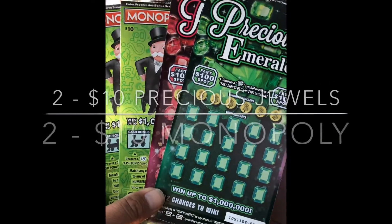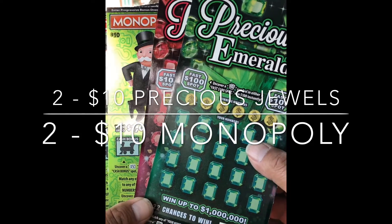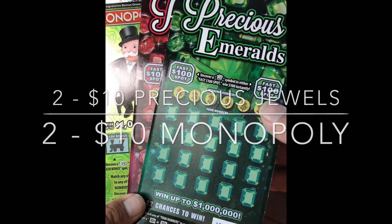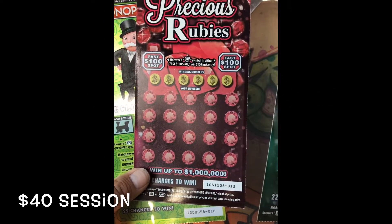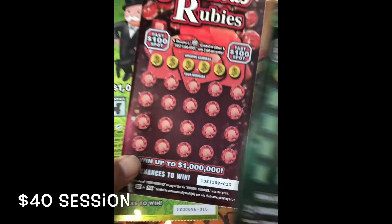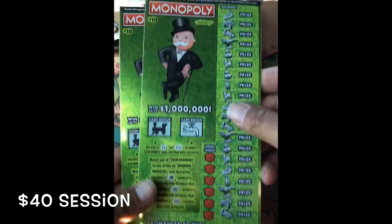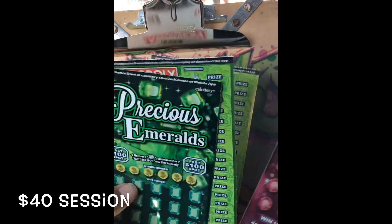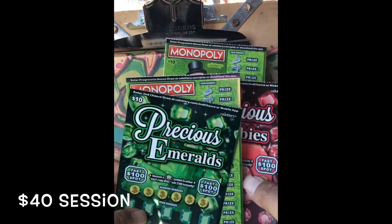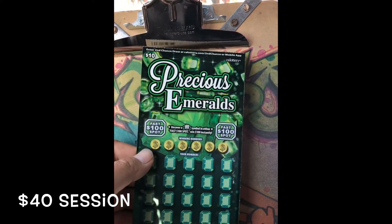What's up guys, this is LV Uso back again with another video. This time I got a $40 session. I got two of the $10 Precious Jewels — Precious Emeralds at ticket number 12 and Precious Rubies ticket number 13, lucky 13. And then I got two of the $10 Monopoly tickets, number 16 and number 17. Let's get started — start with the Precious Emeralds, then the Monopoly, then the Rubies, then finish up with the Monopoly.